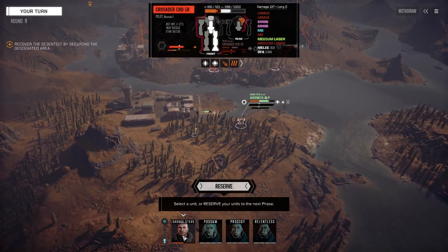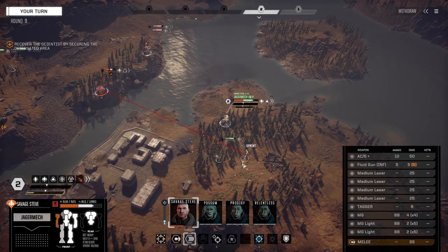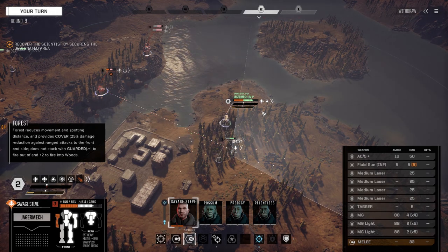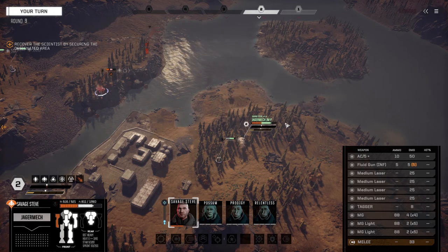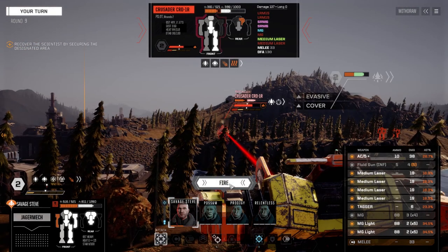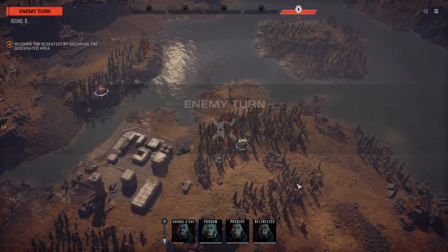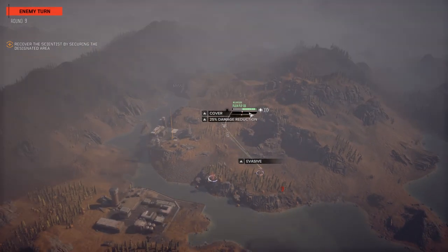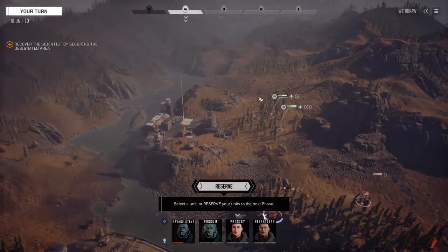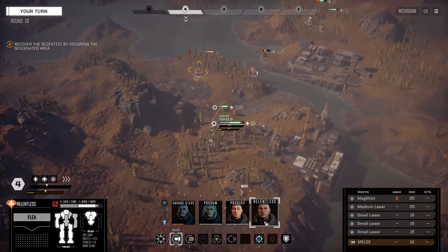This guy's slowly getting shredded here - arm is taking a lot of damage. Let's put some shots in on this guy, might get lucky and hit him a few times. There's a leg hit. Now we're sprinting - after this we're just going to sprint out of here. Let's get our target and get out of here if we can. I still think it's premature. Relentless has got to be the one to do it.